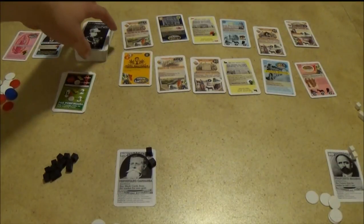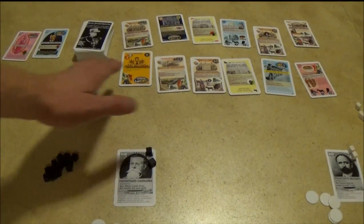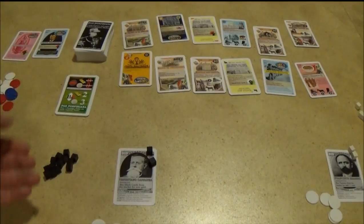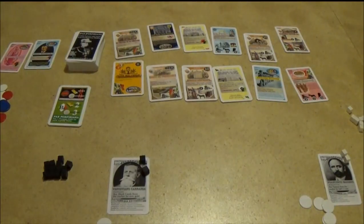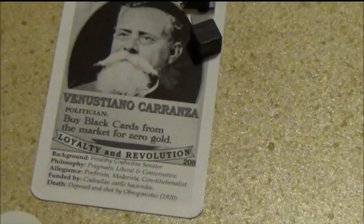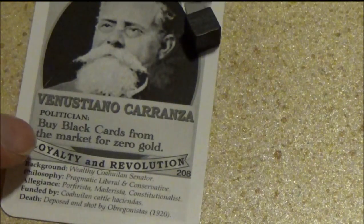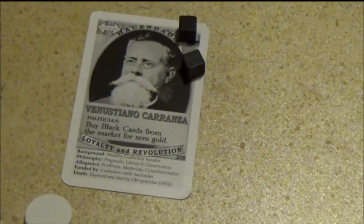Here's the game on setup. We have the main play deck, the economy showing which regime we're in, the cards for purchase, and a player with his cards, cubes, and money. There are six potential Hacendados — the player characters — and they have unique abilities. Zooming in on Carenza: his special ability is you can buy black cards from the market for zero gold. He can be flipped over for a loyalty point or a revolution point.